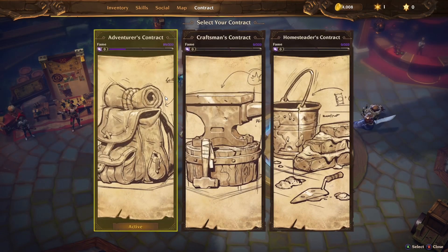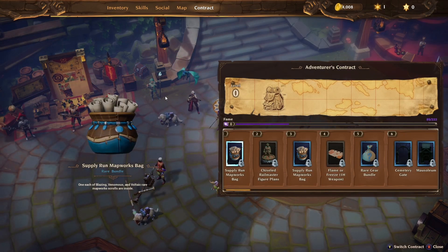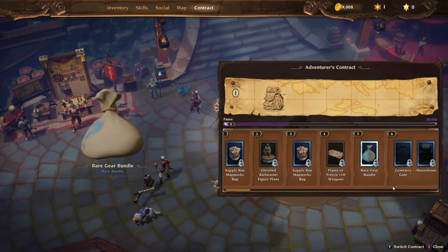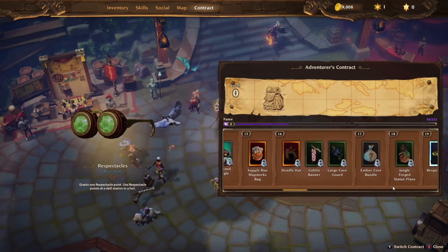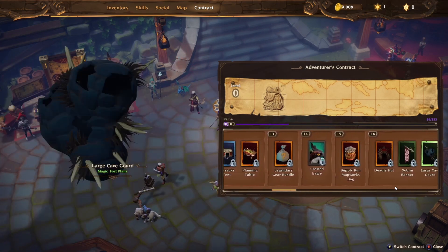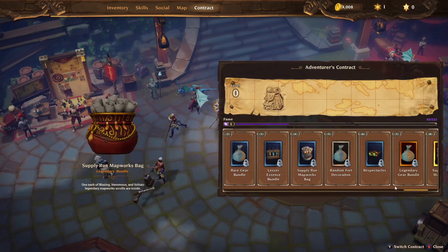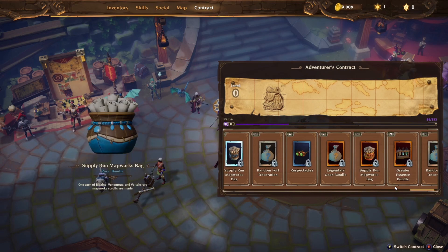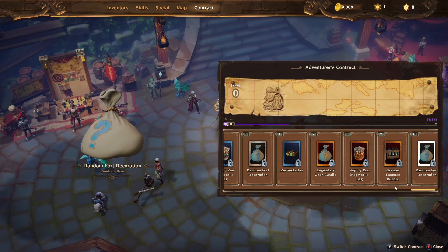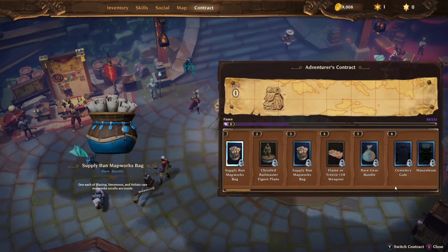You can get up to three contracts: an Adventurer, Craftsmen, and Homesteader contract. I've just been playing for a little bit, doing some questing and making good progress. My fame is at 89 of 333, and as I unlock these tiers I'm going to get different and new rewards — this looks quite substantial. There are a lot of rewards and things to grind for with the fame system. This starts to feel a little like a battle pass kind of system, but I'm not having to spend real money on it. It looks like there are multiple tiers — up to 40 it seems — and then you can repeat it.